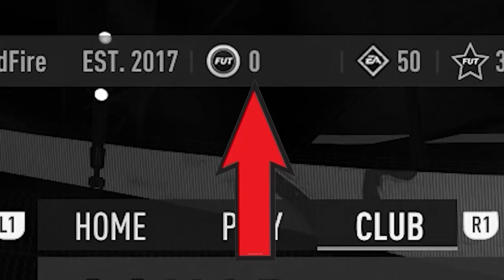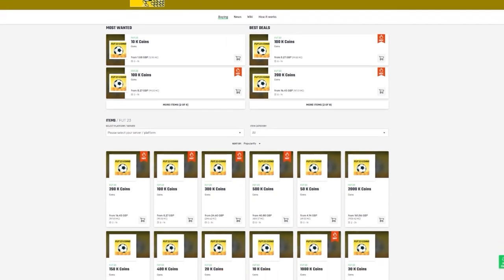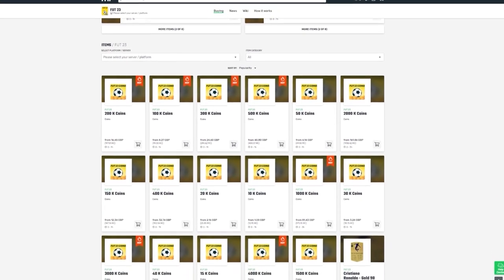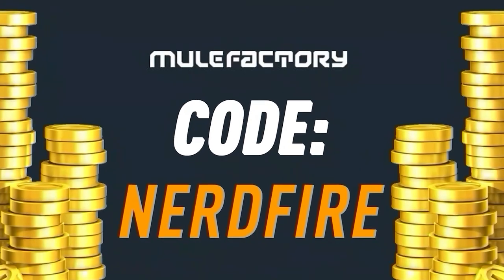Have you guys got a terrible team, no coins, and you want to buy some of the brand new players from the Future Stars promo? Well, no further than MuleFactory.com. Go over there to get the cheapest, most safe, reliable coins and use the code NERDFIRE at the checkout for 5% off your order. Link is in the description down below.